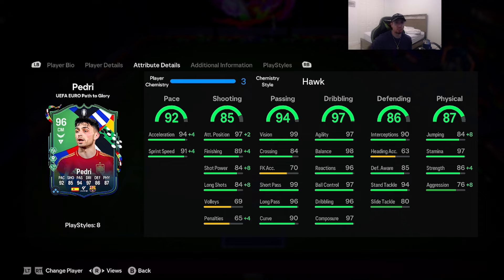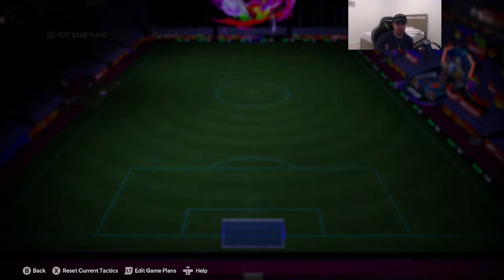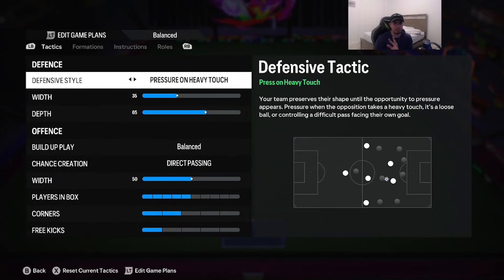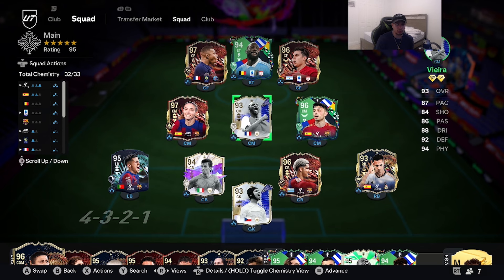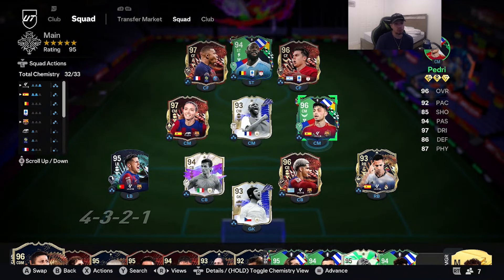Pedri is going to be playing with this team — shoutout to the homie Elements of God for lending the account. We're using him in a 3-4-2-1 formation as a right DM right next to Vieira. For today's video he's not going to play as a stay-back DM — we're mainly utilizing him as a box-to-box midfielder. I want to see his offensive capabilities and whether he contributes defensively, because Pedri is usually not known for defense, and he has no defensive play styles. We'll play some games on FUT Champs and see where this Pedri ranks among the best midfielders in FC 24 Ultimate Team.